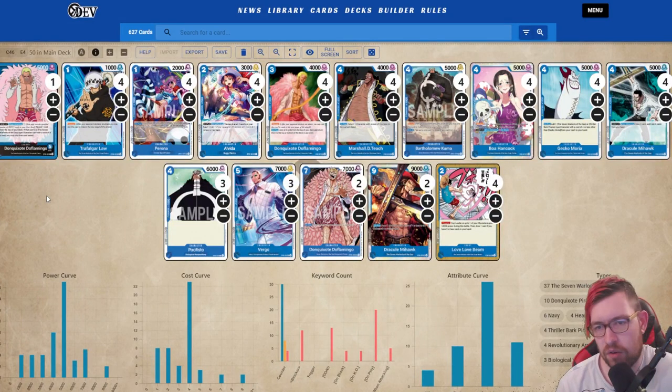For top four we have Joseph's Dofi list. We did see three Dofis get tops in the Long Beach event and one for the PPG event this past weekend. This looks pretty similar — most of the deck you almost always run four Foggy Laws, four Peronas, four Ovidas, four Dolfys, four Teach, sometimes three, three or four Kumas, Boas — you don't have to run the Pacifists but having an on-KO effect is nice since you play it off the top of your deck in suspend. Four Gekko Morios, four Mihawks, and then the top end is the choice decision.